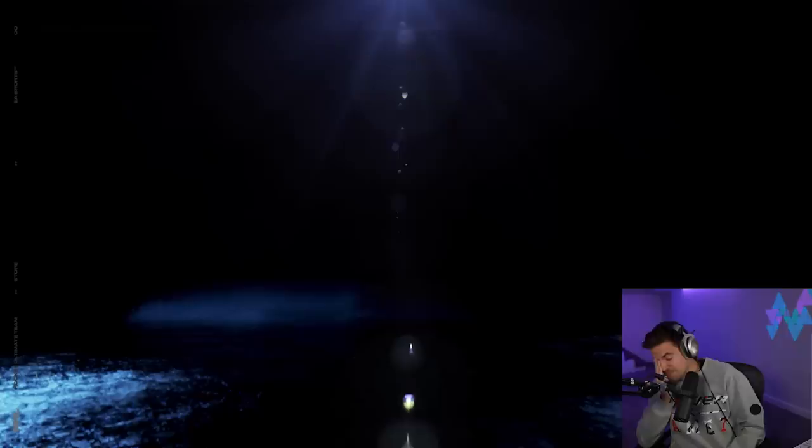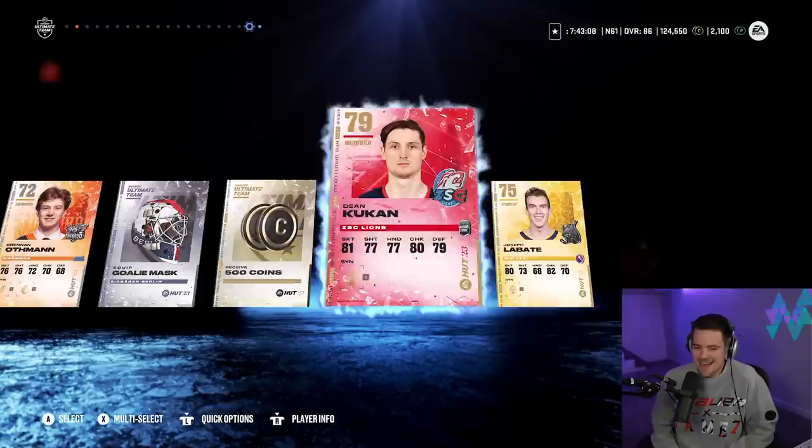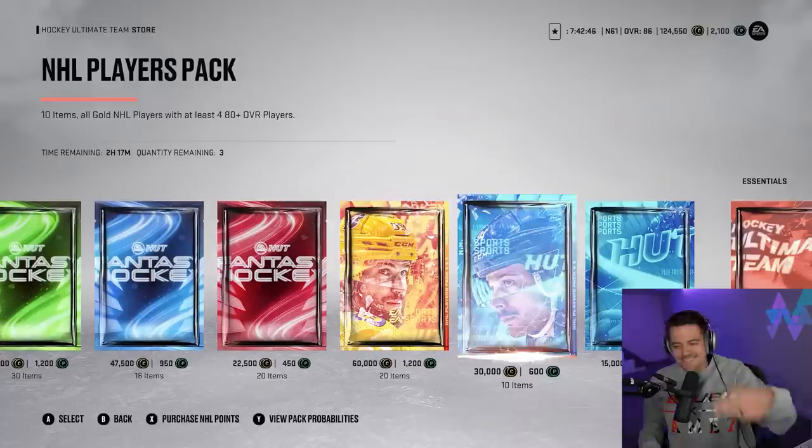Sometimes you just get that feeling that something crazy is going to happen, and I have that feeling in my gut right now. Flipped Deneau at 81 overall — that's not the feeling. That is going to be our only 80 plus from the pack. No fantasy hockey cards, no even remotely good pulls. I'm talking 83s — is that too much to ask for? An 83 overall? Not today.